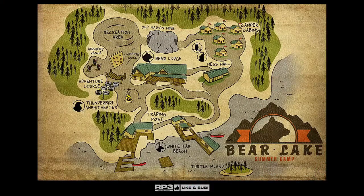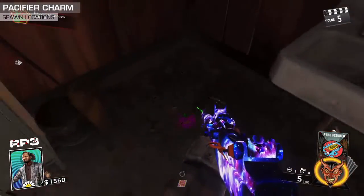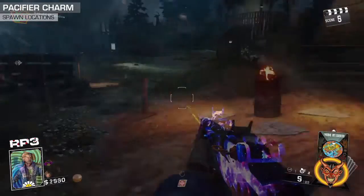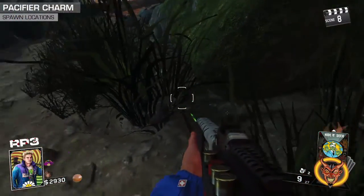Now down to the specifics for the Pacifier Charm. The pacifier is found in one of two spots. The first spot it can spawn is in the camp cabin with racing stripes on the balcony — go inside and on the left in the corner the pacifier will be on the floor. The second location is in the docks area by the lake, nestled up under the rocks, as another possible spawn.